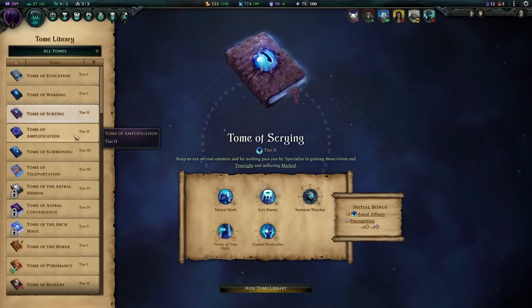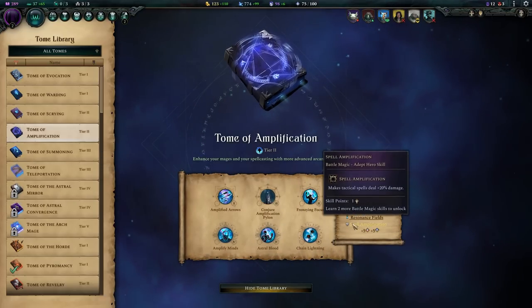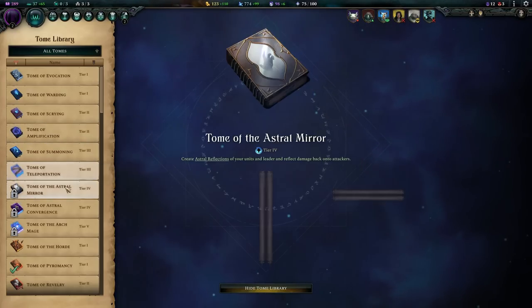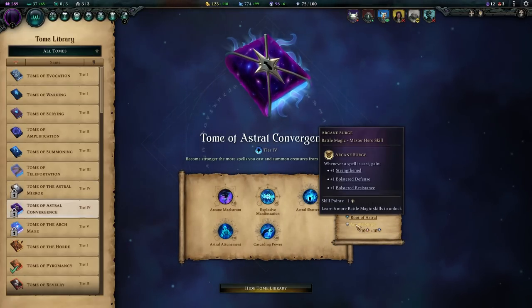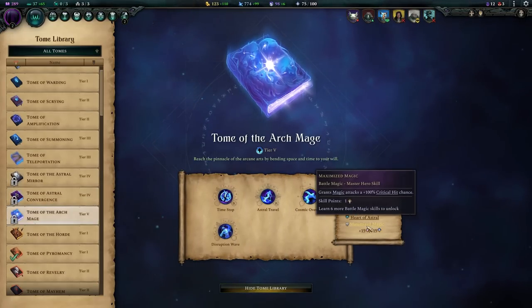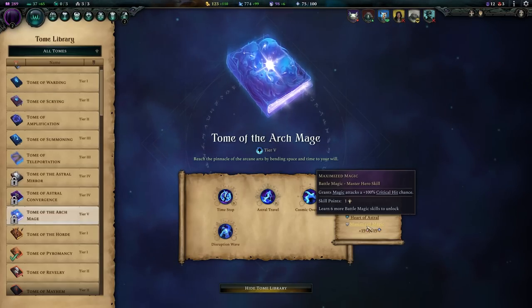There's also a hero skill that grants magic attacks a 100% crit chance — so if you're using melee skills, it's not going to apply. Make sure you read the hero skills carefully to confirm they actually apply to your build.